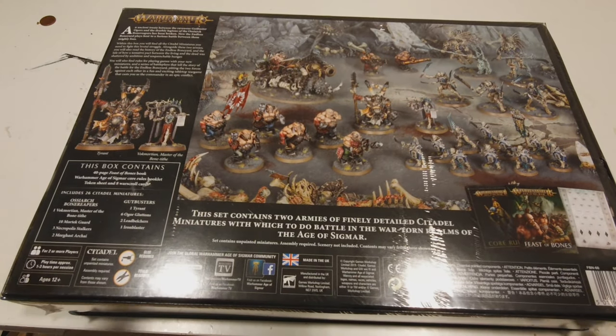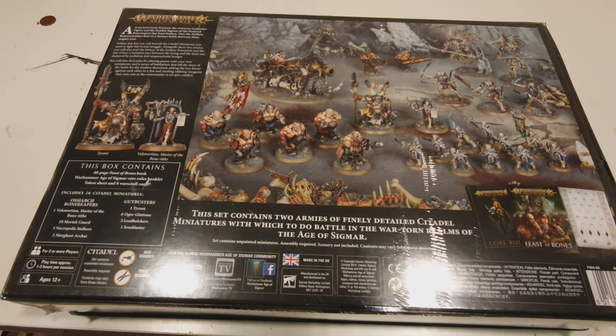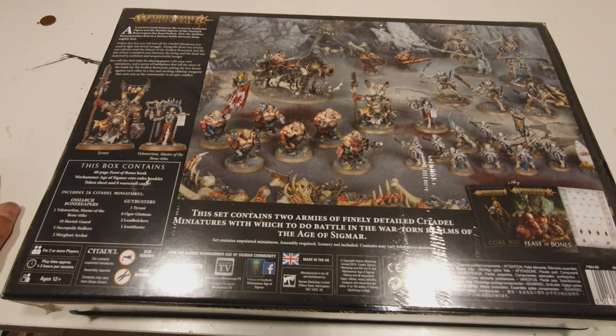This is a battle force box. It contains a 40-page book called Feast of Bones, the Warhammer Age of Sigmar core rules booklet, token sheets, and eight war scroll cards. It has 26 miniatures across two factions: the Gutbusters, which are the ogres from the Ogre Kingdoms (now renamed), and the Ossiarch Bone Reapers.